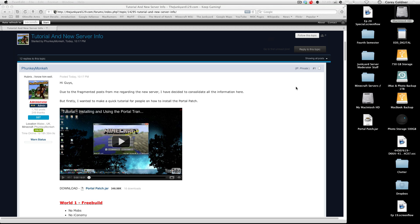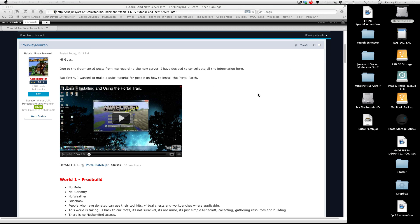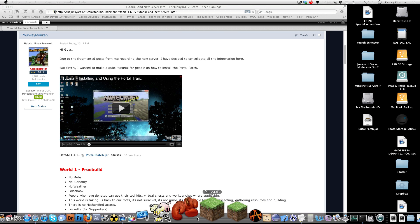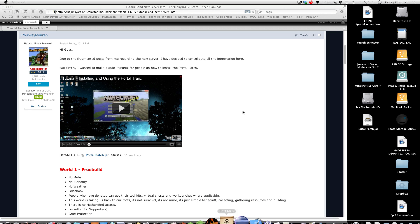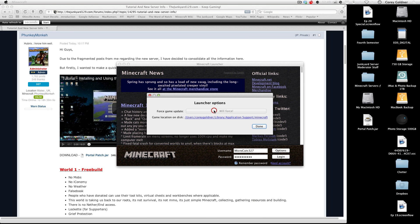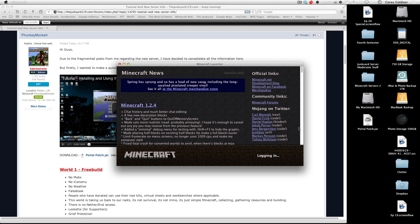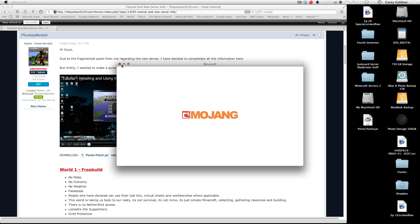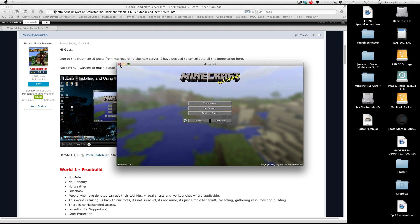So if you have any other questions, leave a comment down below and I'll try to help you out. But that's how you do it. Remember, if it doesn't work and you have a patched jar already, just start fresh — go into Minecraft, then Options, then Force Update. That will download a new jar and you can install it from there. Hopefully that works for you guys, and I'll see you on the server.